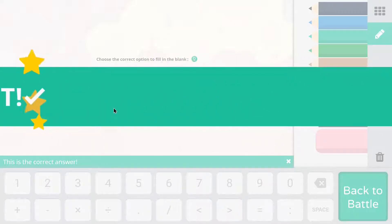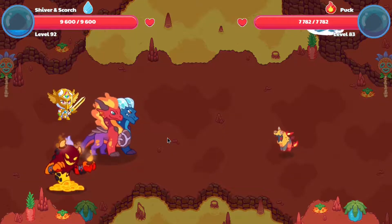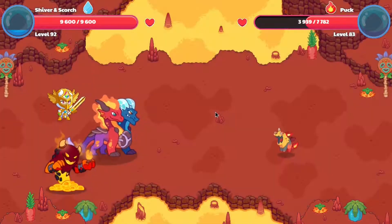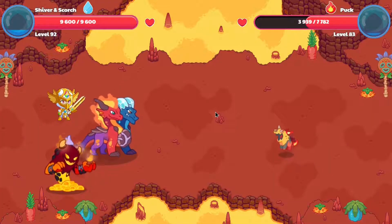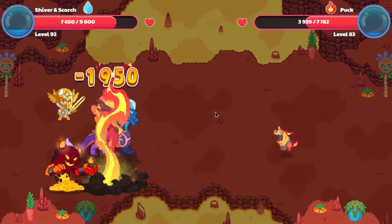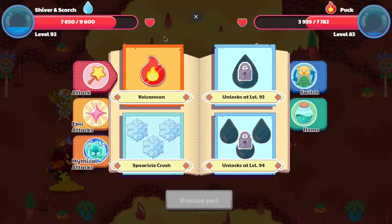You'll be able to see the attack animation of Shiver and Scorch. It seems like they cast some sort of fire spell from their mouth, cast like fiery wind, and then cast the attack. Honestly, it seems to be not too good — not the best of attacks. Maybe it just depends on your epic level and that's why the attacks are so weak.